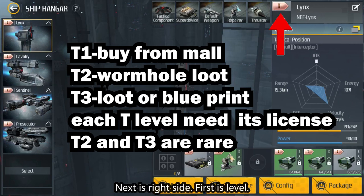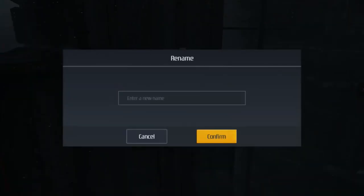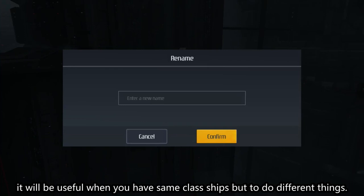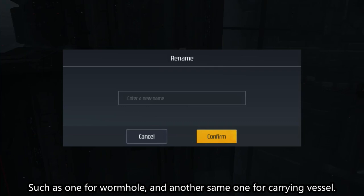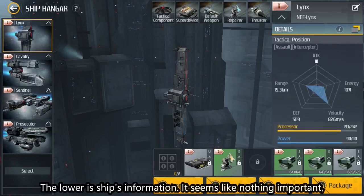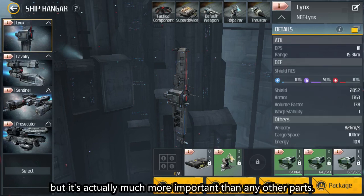Next is the right side. First is level — there are three T levels: T1, T2, and T3. Tap the pencil and you can change your ship's name. It'll be useful when you have same-class ships doing different things, such as one for wormhole and another for carrying vessels. Below is the ship's information. It seems like nothing important, but it's actually much more important than any other parts.